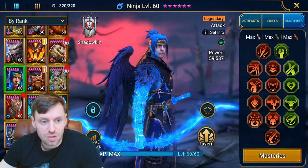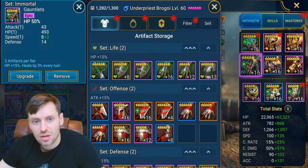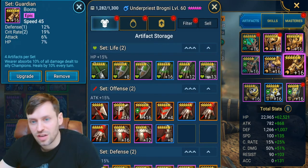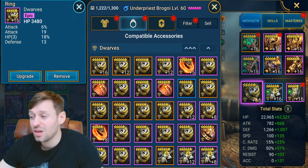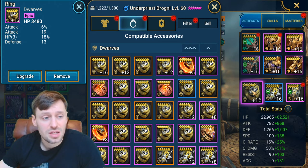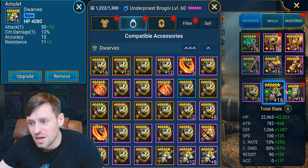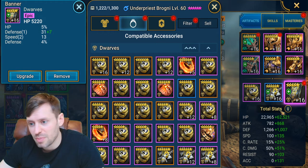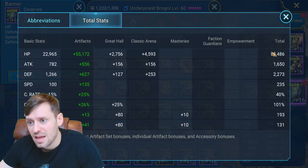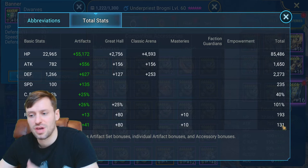Next we've got Brogni in a guardian set and immortal. He has got HP gloves, HP chest, and speed boots. Sorry - every time I click on a ring it takes about a year to load. So HP ring - nice triple roll there - HP neck, and HP on the banner. His stats are 85k HP, 2.2k defense, 235 speed, and 131 accuracy.